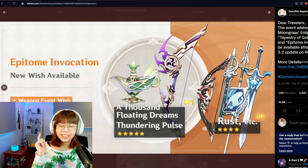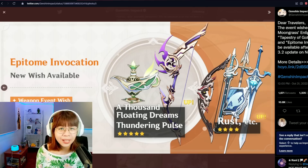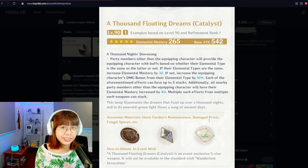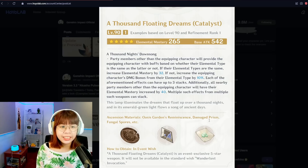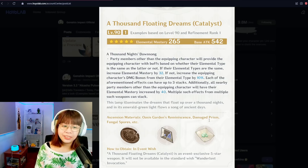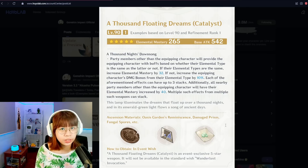Now let's discuss the weapon banner. The Thousand Floating Dreams weapon details were released yesterday. It is our first five-star EM catalyst and currently has the record for the highest EM secondary stat — very apt for the Dendro Archon and obviously her best-in-slot weapon. Its passive works similarly to the Gilded Dreams artifact set: teammates of the same elemental type as the holder increase the holder's EM, while those of a different type increase the holder's elemental damage bonus, and it also gives an EM buff to everyone in the party. Nahida already has good free-to-play and gacha options, so don't feel pressured to pull this if you don't want to risk your primos on the weapon banner.